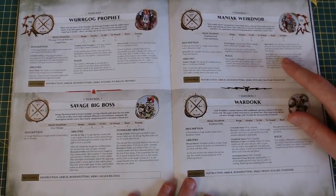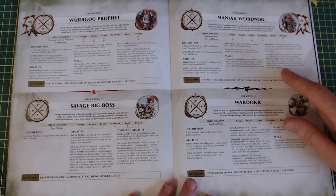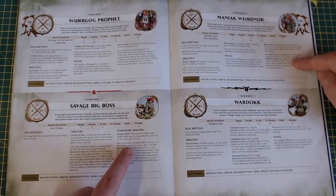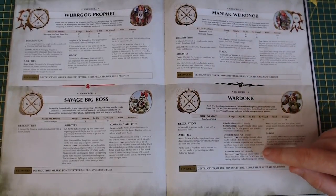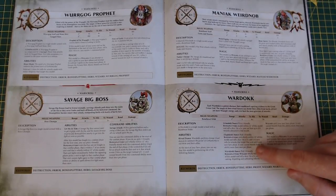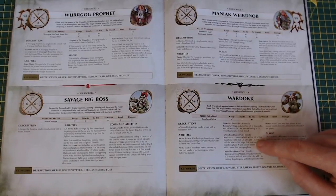Bone Spirit has a casting value of seven. If successfully cast, pick a unit wholly within twelve — each hit roll of a six scores an additional hit. So if you've used both the command ability and this spell, you're scoring three hits on a six, which is just unbelievable. The War Dok does his little dance and can do a couple of different things: pick a friendly unit and on a 3+ he can heal D3 wounds allocated to a model, or add one to the save for Bonesplitterz — so you can have guys with a 4+ save if you combine that with the spell.